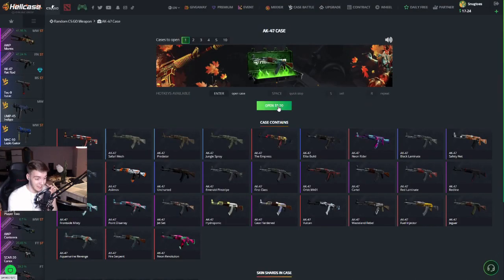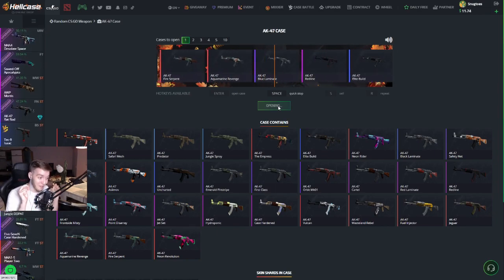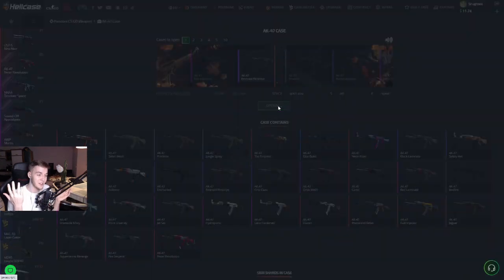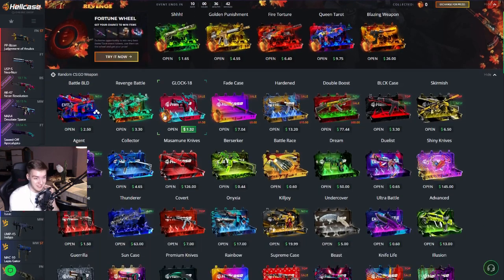We're gonna go for an AK case, so this one is five-fifty. Don't you dare give me a safari mesh. I would be happy with even a blue lemonade — that would make me real happy. No, not this one — two thirty. We lost a little bit right there.